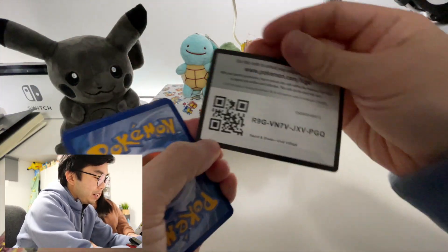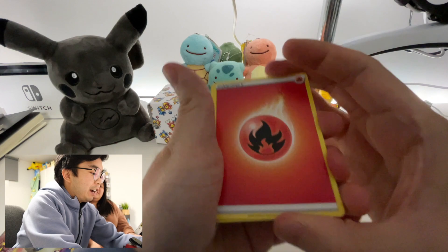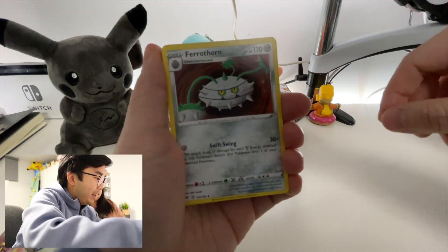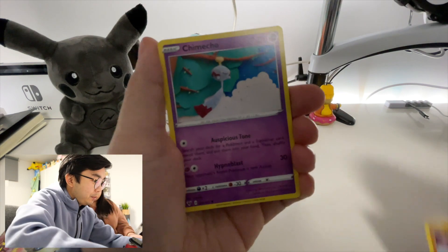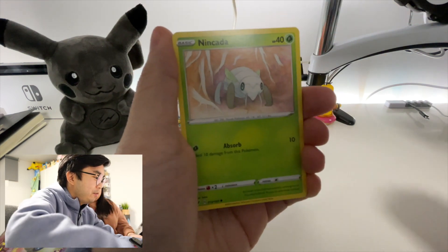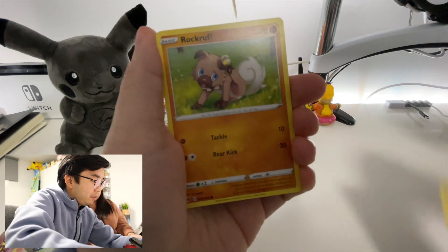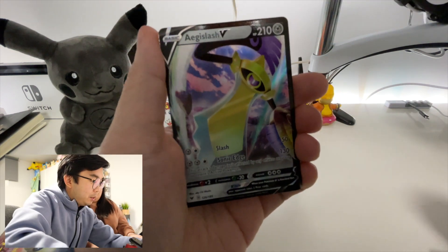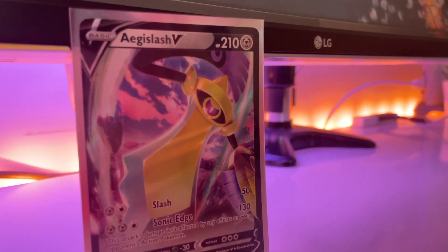Trainer code is here. Cards to the front — we have fire energy, trainer cards, a Ferrothorn, Gogoat, Riolu, Chimecho, Inkay, a full art, Rockruff, Ferroseed, and the final card is... an Aegislash-V! It's shiny — looks cool! That's a good one, better than the previous two packs.